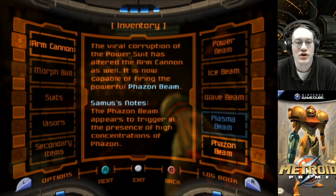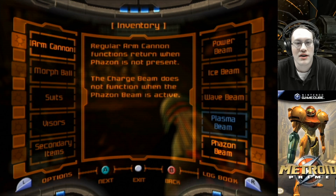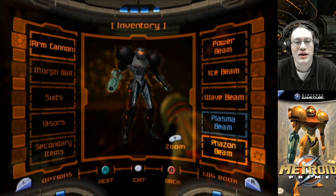Samus' notes: the phazon beam appears to trigger in the presence of high concentrations of phazon. Regular arm cannon functions return when phazon is not present. The charge beam does not function when the phazon beam is active. And that is Samus' beam weapons.